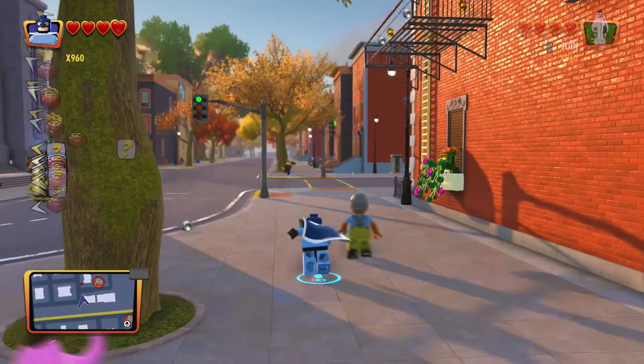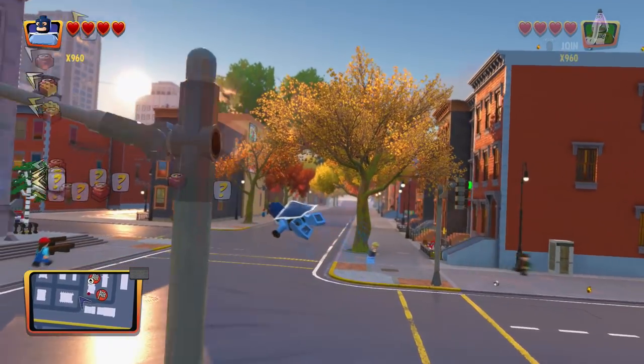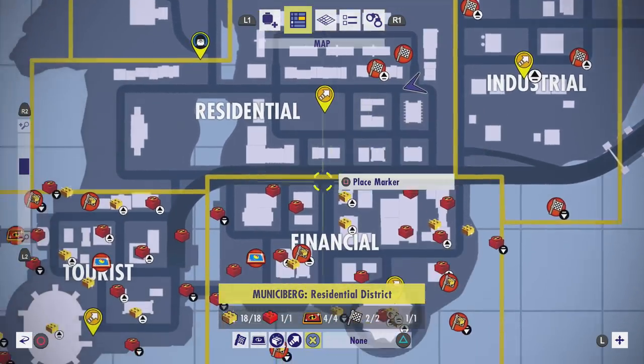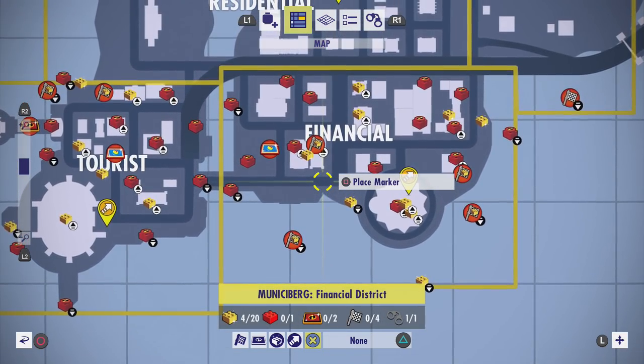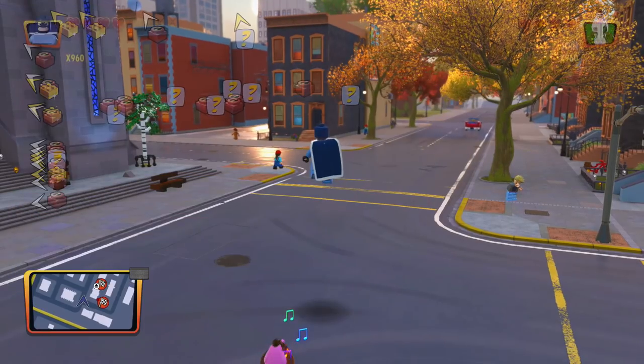Hello ZebraHerd, welcome back to LEGO The Incredibles. Today we're going to check out the next area — the second to last area in the overworld free play. It is the Financial District, and it looks like there's quite a lot to get there.